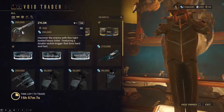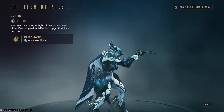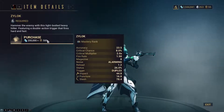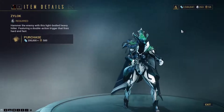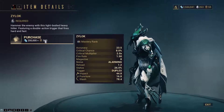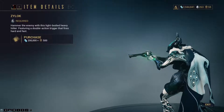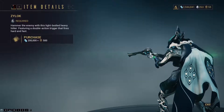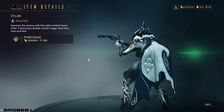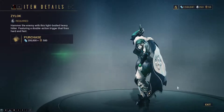He has the Xiloc sidearm secondary. It's 200k credits and also 500 ducats, which is a lot. I haven't used it yet so maybe it's a very good one. It kind of looks like the Sibiris, which is a weapon I really love. It's a double action trigger and fires hard and fast — could be good.